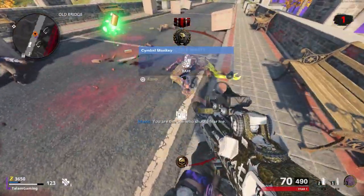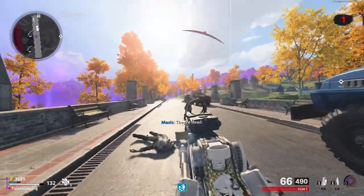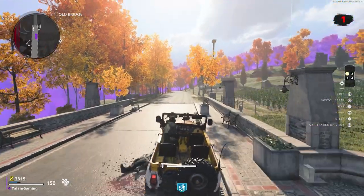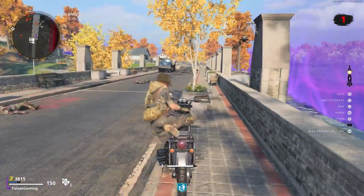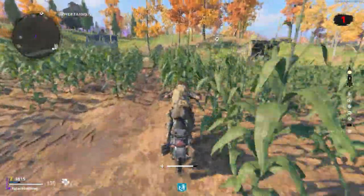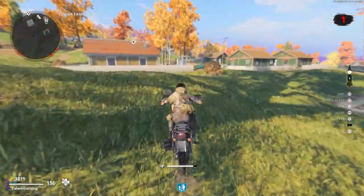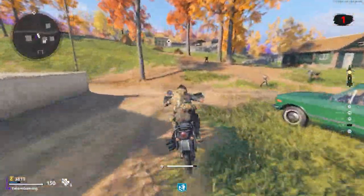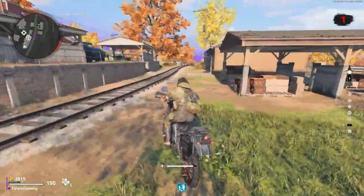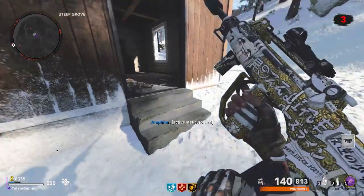Doing the free perk easter egg saves you a ton of money since you don't have to buy perks, and it gives you money to pack-a-punch your gun all the way to triple pack. You can also do the gold box side easter egg and the order if you want, but they're not necessary later in rounds. Just be careful — they give you a chance to go down, which could cost you perks and set you back significantly.